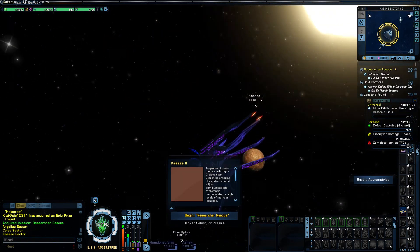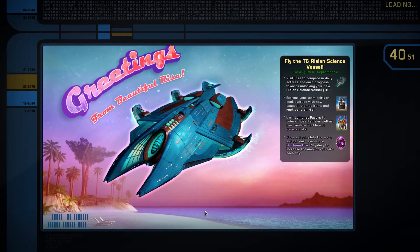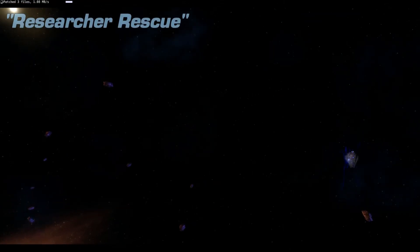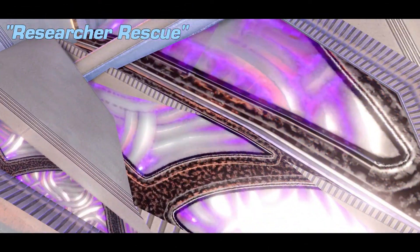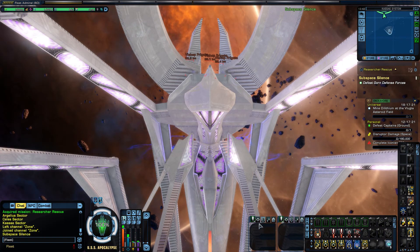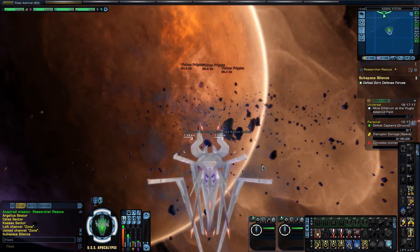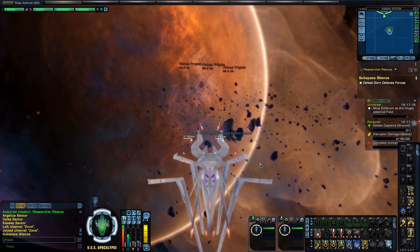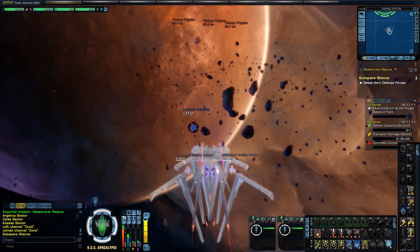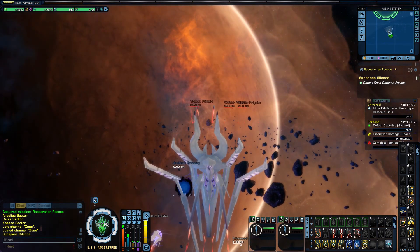All right, there we go. We want to be up here — whoops, we went too far. Reverse. That'll do. Perfect right there. Let's get on it. Researcher Rescue — so this is the mission. All right, we have to fight some stuff, so let's get our fighters out and slowly approach. That should give us enough time for the cooldown to go away, and we can start going into combat with our wonderful ship.